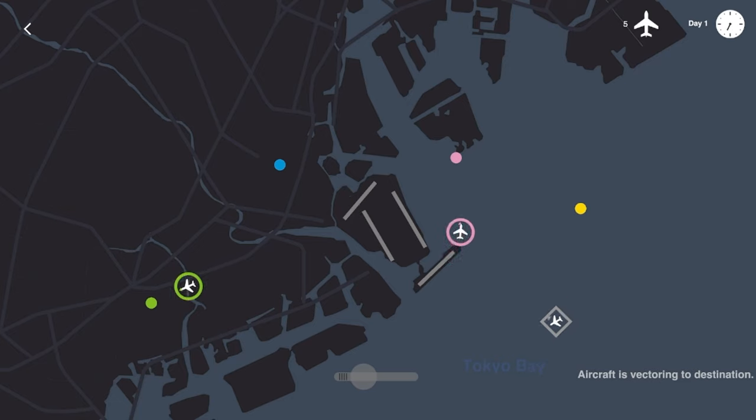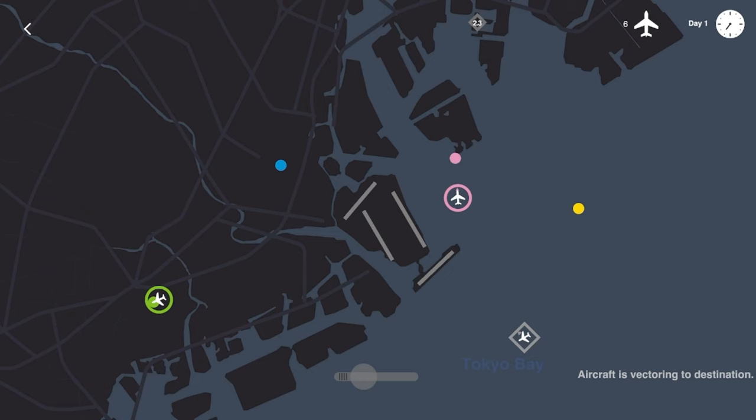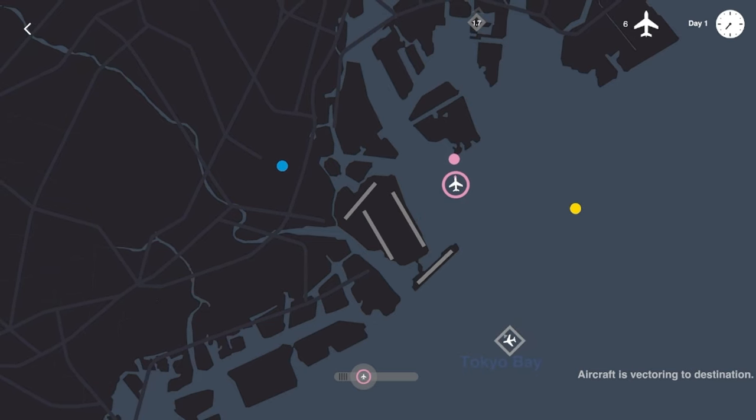Pink jet going where it needs to go, green jet going where it needs to go, inbound flight going where it needs to go — the ballet of Tokyo continues on with no major issues so far. Let's get this other pink plane in the air, have this guy land there immediately, get that pink plane heading there.